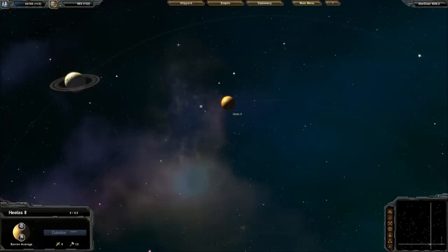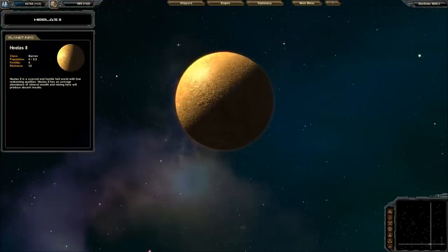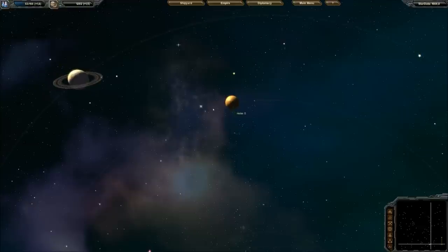I can colonize this one. The population shown is the maximum population this planet can have. Fertility is the maximum amount of food you can grow here — because this is a barren planet, there's no possibility to grow any food. Richness is the amount of production this world is going to give you. Let's go back to the galaxy view.